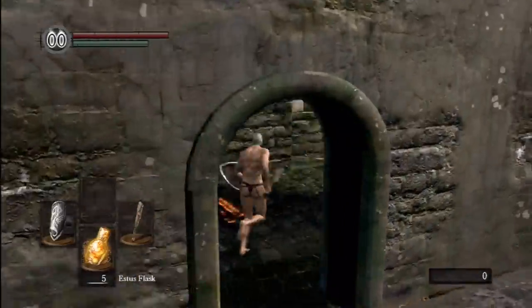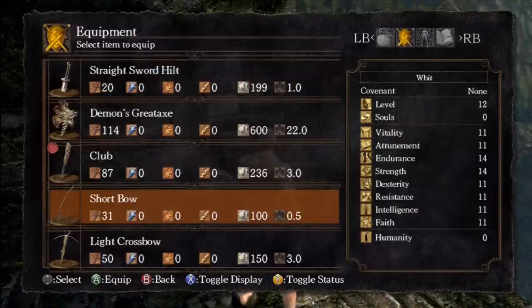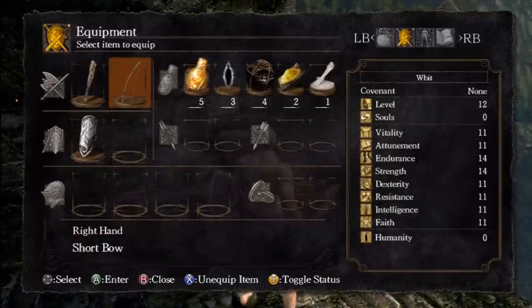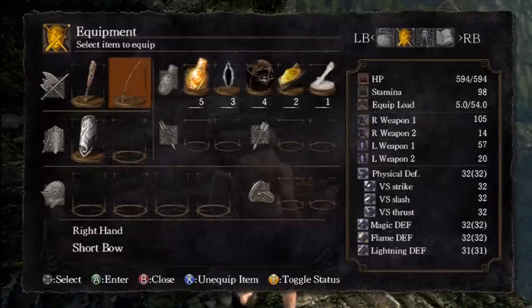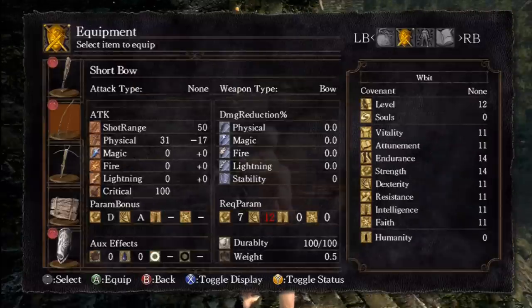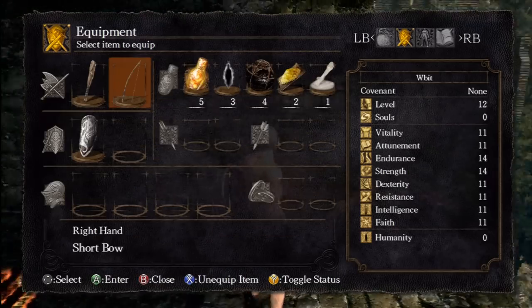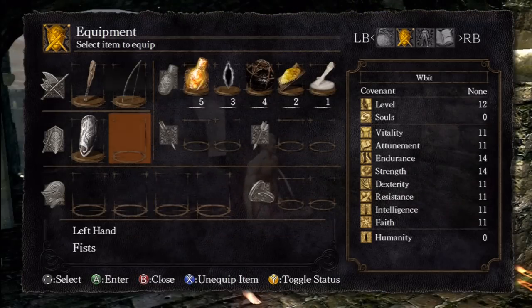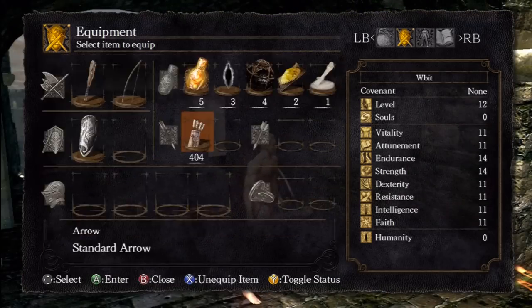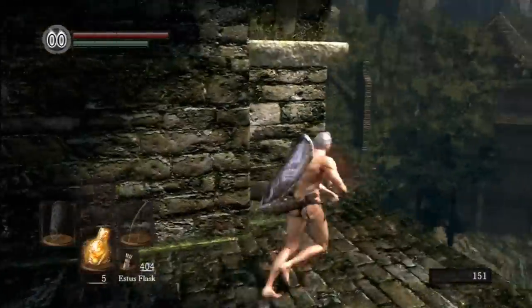Alright, next up we're gonna head over here, make sure we have our bow equipped. Oh man, my dexterity isn't high enough, is it? Yeah, you will need a certain amount of dexterity — you can always check in here. 12 being what I need — I need one level. I'm gonna fast forward real quick, I'm gonna level once. Alrighty, right back into this, now that I've got my dexterity leveled up.